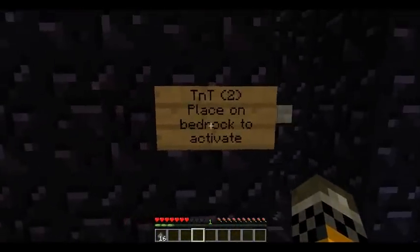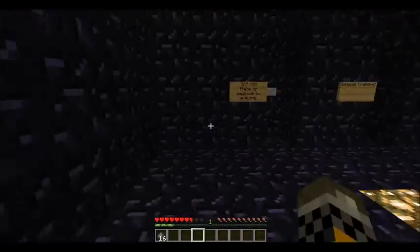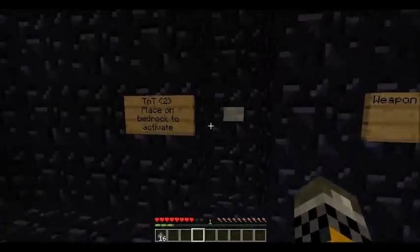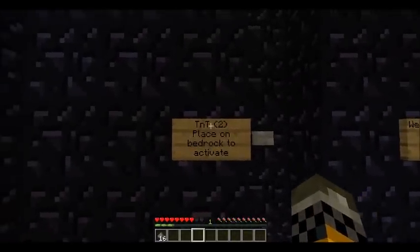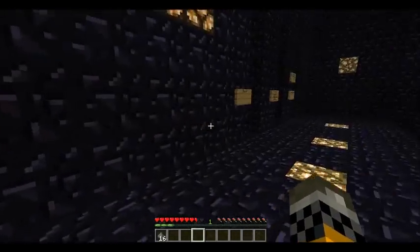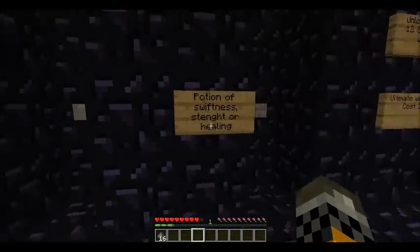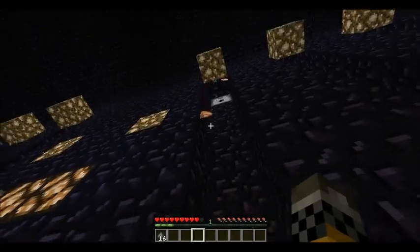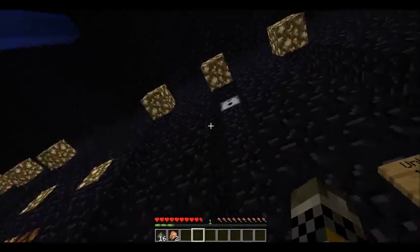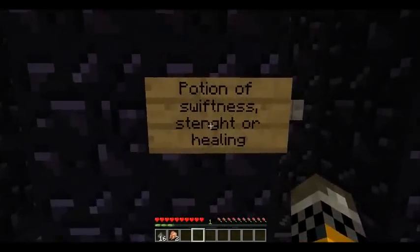So at the shop, there are two TNT — they go right here on the bedrock, they ignite and blow up. Two TNT counts as one item. There's also a random weapon, a random piece of armor, and food, which is chicken. I'll take some of that.